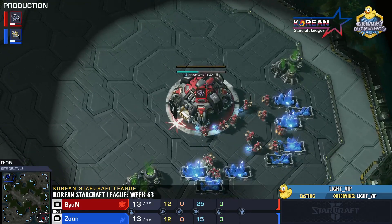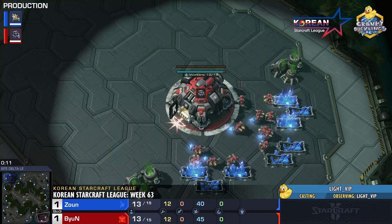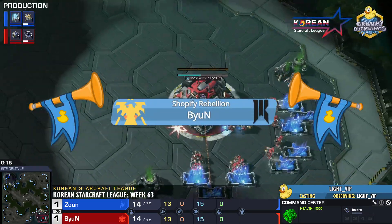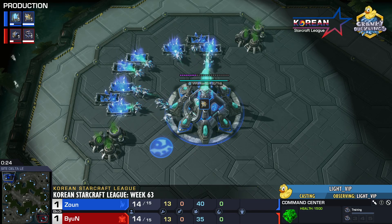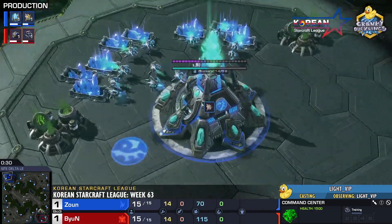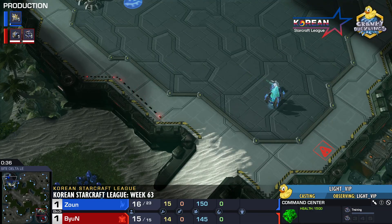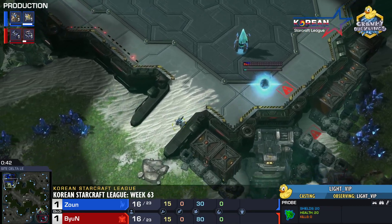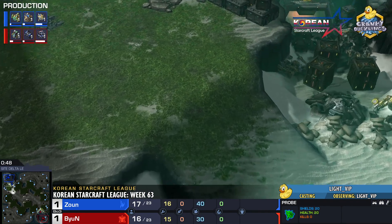Here we go — spawning in the bottom right-hand corner of Sight Delta, we have the South Korean Terran player, the Red Terran representing Shopify Rebellion. It is Byun. And spawning in the top left-hand corner, the blue Protoss representing himself — the ex-military Protoss player, it is Zaun. We are now entering Sight Delta, a much larger map. It has a ramp coming into the natural, making it very defendable on two bases.